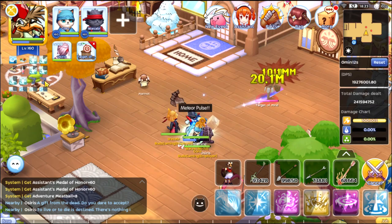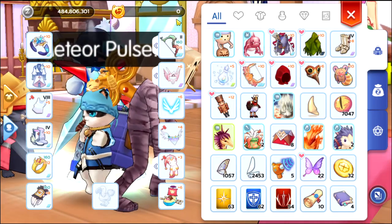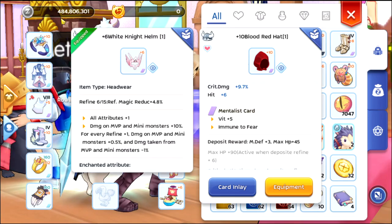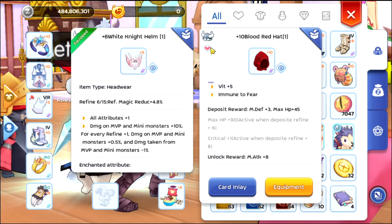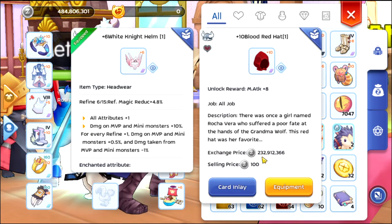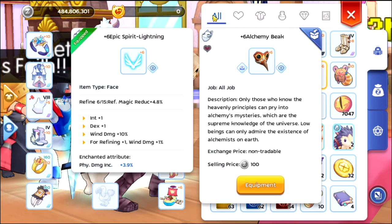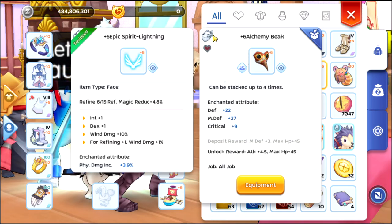If you're wondering where my money went — I had reached 1 billion, but now I only have 480 million. It's because I bought this equipment which is a bit expensive at 232 plus the Mentalist card, and I also crafted this Alchimic item, so that's why my money is lower now.